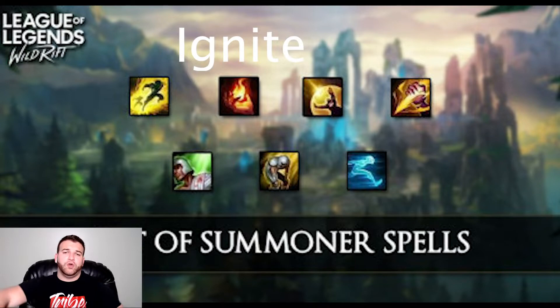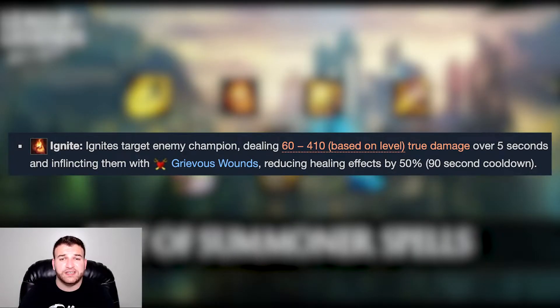Next up, we're going to go over Ignite. What is Ignite? Ignite targets an enemy champion, dealing 60 to 410 based on level true damage over 5 seconds and inflicting them with grievous wounds, reducing healing effects by 50%. 90 second cooldown. That healing reduction might be a little confusing — essentially, if a summoner spell called Heal is used, Ignite will reduce that heal by 50%.